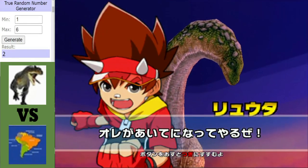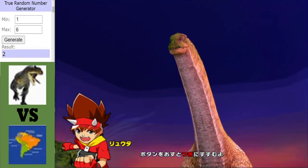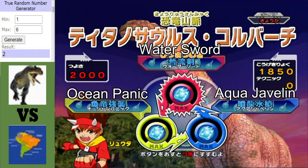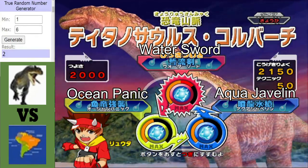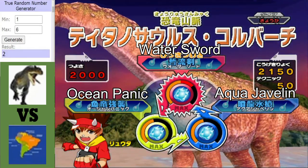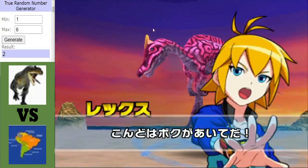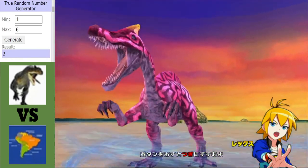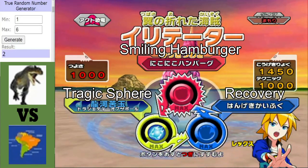Alrighty then. First for Torvosaurus in the red corner, we have an Isosaurus. I'm completely unconvinced by Aqua Javelin and Ocean Panic, because these two moves are basically technique-based and Isosaurus has a grand total of 50 technique, which is rubbish. In the blue corner, we have a dinosaur with actual technique — the Alpha Irritator.